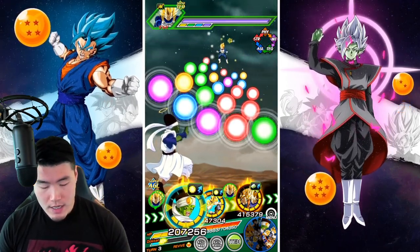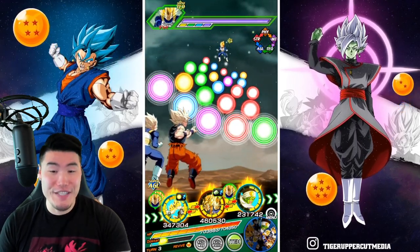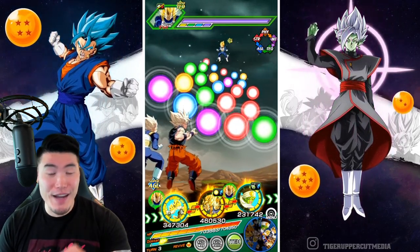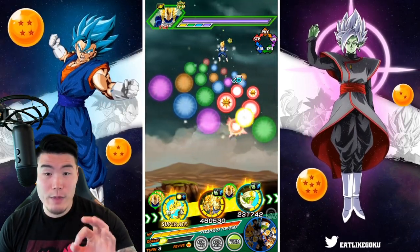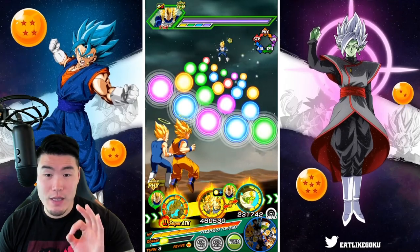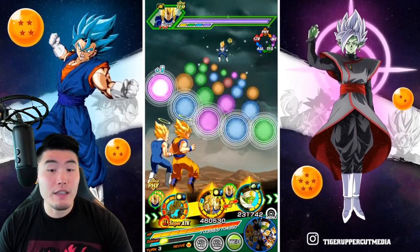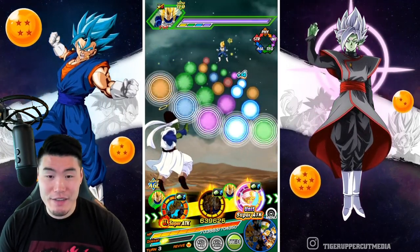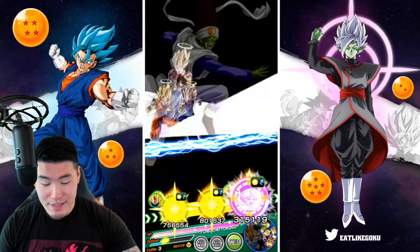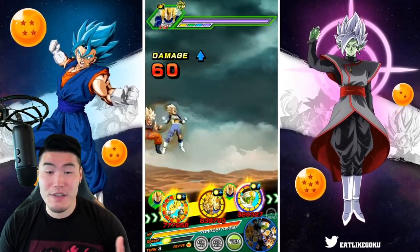So here we have the Goku and Vegeta plus the PyCon. I'm going to try my best to give PyCon three type orbs so we can get the support. I'm not even going to give the Fizz Goku and Vegeta a super so we can give this support to the PyCon. And actually we get the extra ki, so we still get a super from the Fizz Goku and Vegeta anyway.